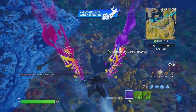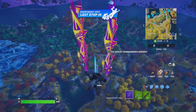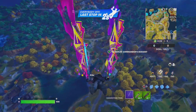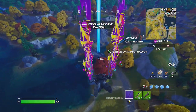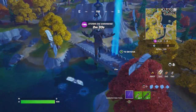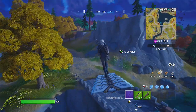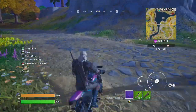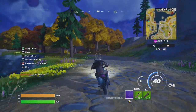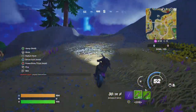Hey friends, thanks for joining us here today. Today Goblin Griff is going to show you how to eliminate an opponent while mounted. He's headed over toward a little bit south of Anvil Square. You may notice he's not looking for a boar or a wolf, but instead he's looking for a motorbike. Yes, a motorbike counts as a mounted fighter.